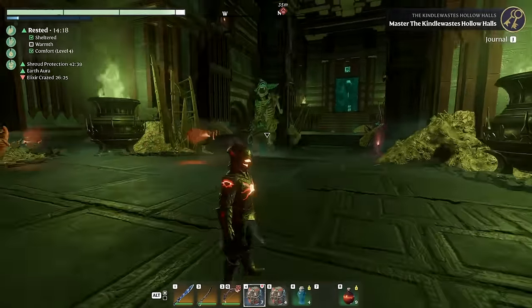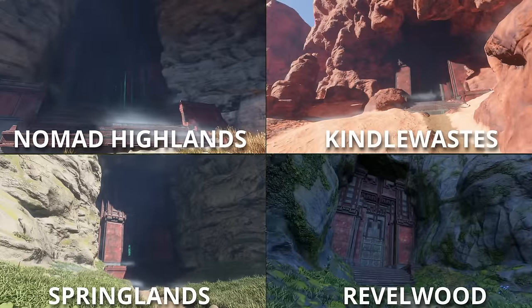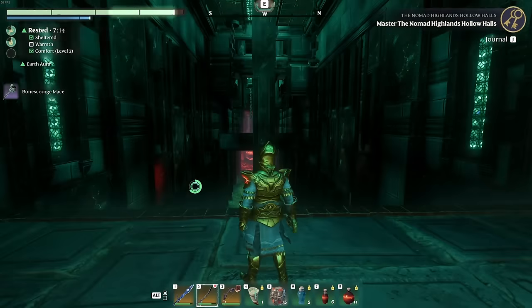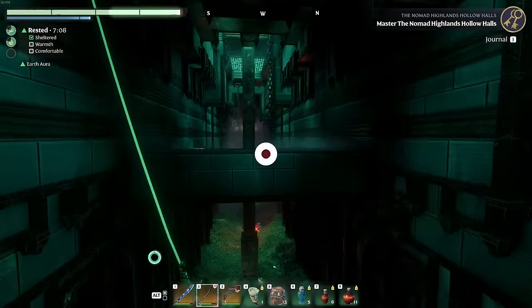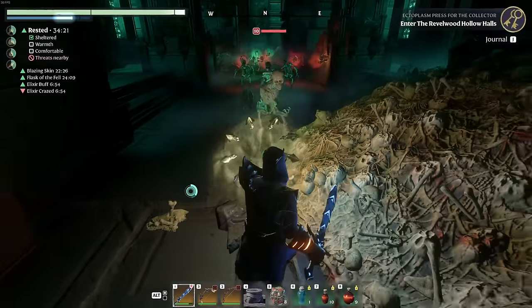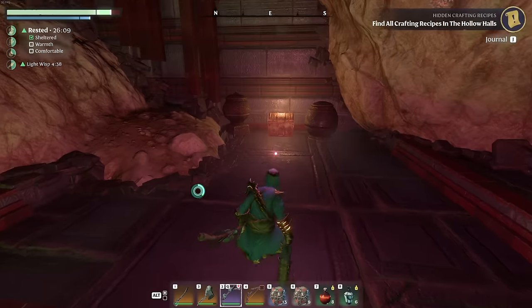The largest change in this update are obviously going to be the unique Hollow Hall dungeons. There are currently four playable, all of which are completable solo, but you may want to bring a friend or two if you're not running a max level build. You'll certainly want the best foods, weapons, and armor that you have, and perhaps even a lower level glider than the ghost one, because you're going to need it in the later dungeons. Inside these dungeons you're going to be facing an onslaught of hollow enemies featuring new enemy types and a new boss creature — the Hollow Cyclops.